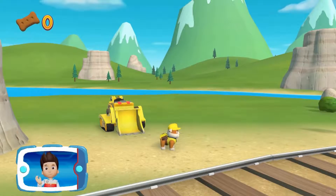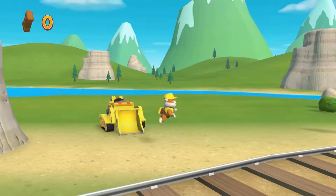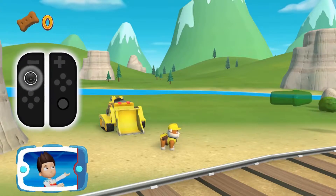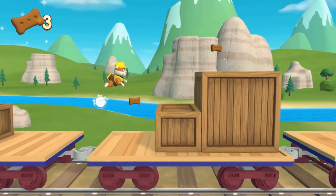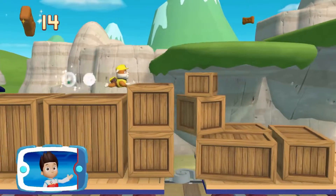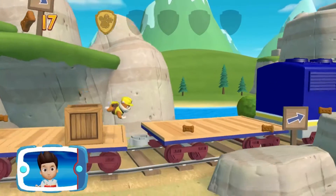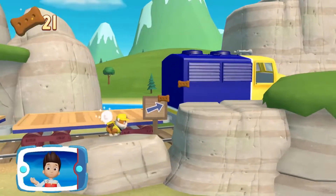Paw Patrol, we need to clear the path and reach those bunnies on the train bridge. Use the left stick to move. There's a golden paw print nearby — you've got it! Collect all of the golden paw prints that you find. Find all the pup treats that you can.